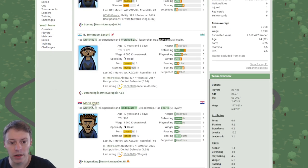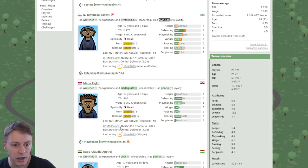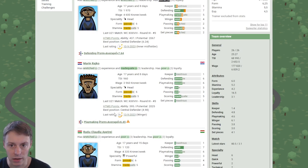Let's present the first profit player: Marin Rajko. He's a header with passable defending, passable playmaking, and inadequate scoring. The idea is he can also follow Sanofi and Francione once we start training defending later in the cycle.